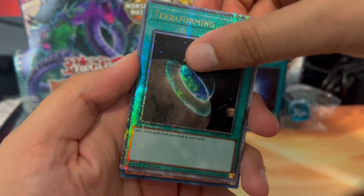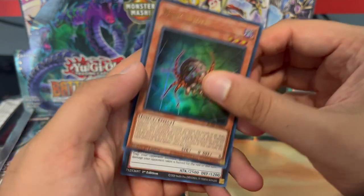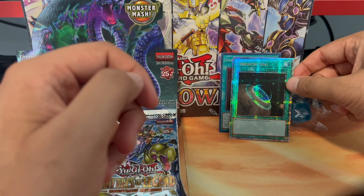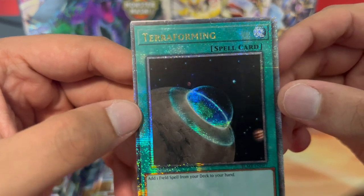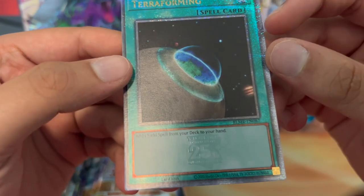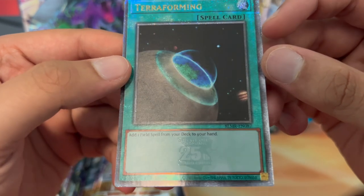So this is our first quarter century. Baby Spider and Number 72 also in there. Look at that glitter on Terraforming — it says 'Add one field spell from your deck to your hand,' and you can see right below that the 25th Anniversary logo.